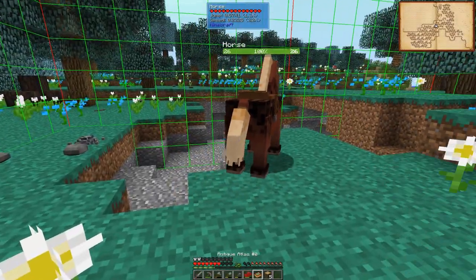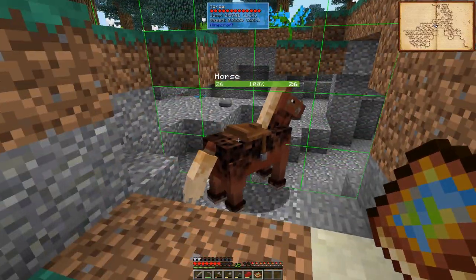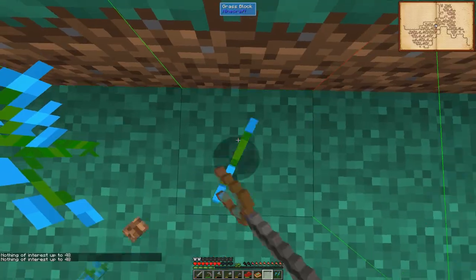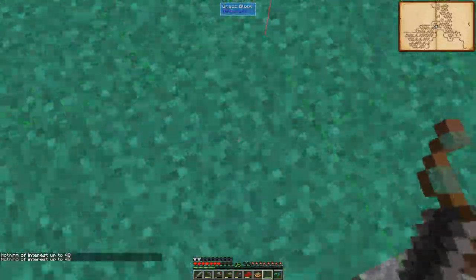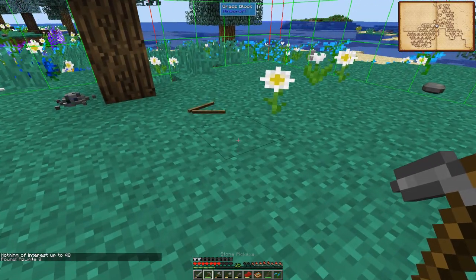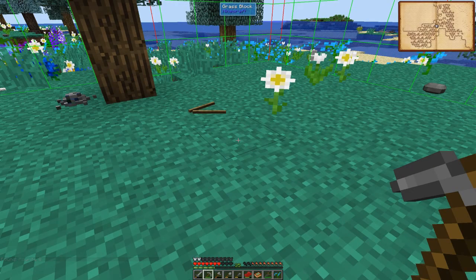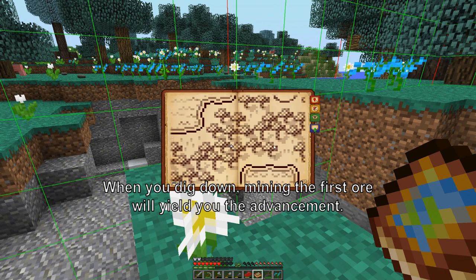And here we are - we found ourselves some Azurite. Where's my fence post? Let's take a quick little look-see, see if we can find this Azurite. Nothing of interest here, nothing of interest there, nothing of interest there - click the middle. There it is! Azurite. Now let's go ahead and find this to get the... find a Malachite and Azurite surface sample and dig for copper. This is copper - we are going to need a lot of copper.